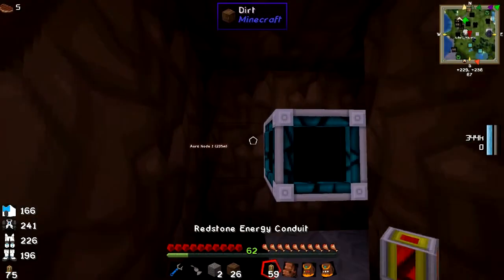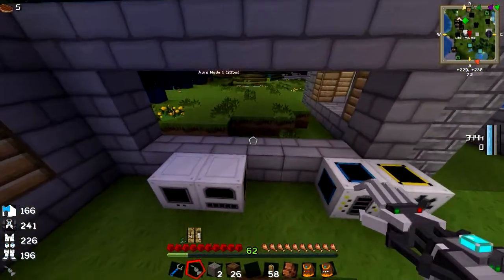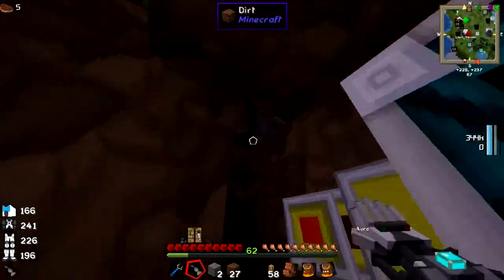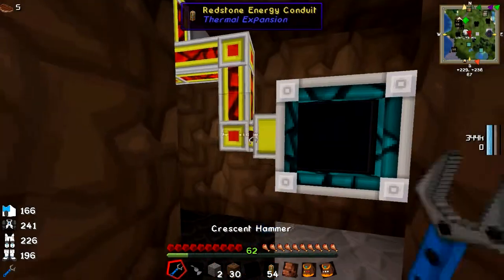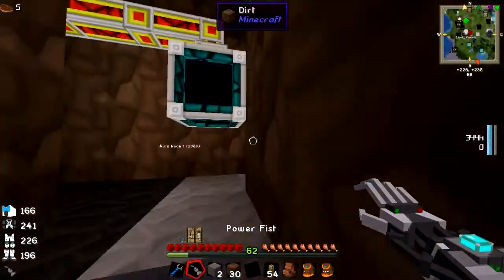There are my redstone energy conduits. Oh, you can't build it with chiseled wood — no, you cannot. You've got to do it with legit wood. That's some bullshit. You were doing it right, but with the wrong type of wood. That sums up your life, doesn't it, James? You can't chisel doors either.